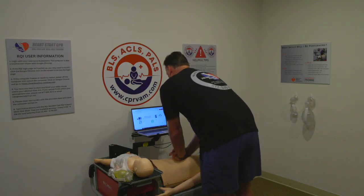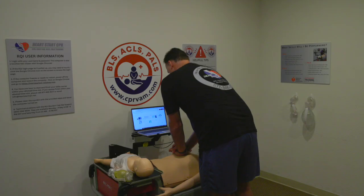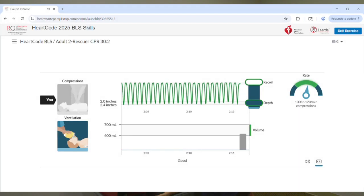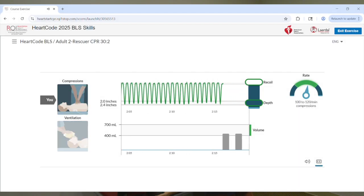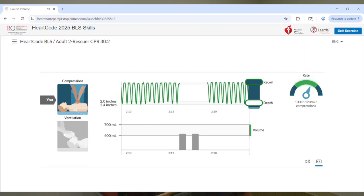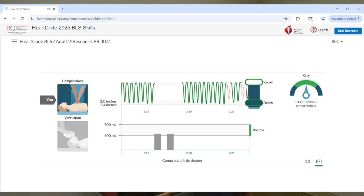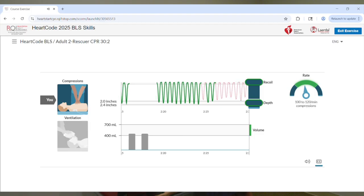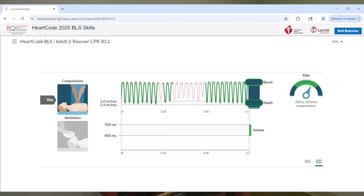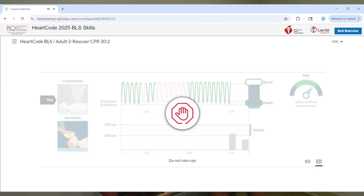1, 2, 3, 4, 5, 6, 7, 8, 9, 10, 11, 12, 13, 14, 15, 16, 18, 19, 20, 21, 22, 23, 24, 25, 26, 27, 28, 29, 30. 1, 2, 3, 4, 5, 6, 7, 8, 9, 10, 11, 12, 13, 14, 15, 17, 18, 19, 20, 21, 23, 24, 25, 26, 27, 28, 29, 30. Stop at 30. Give two breaths. You can stop now. And there are your results.